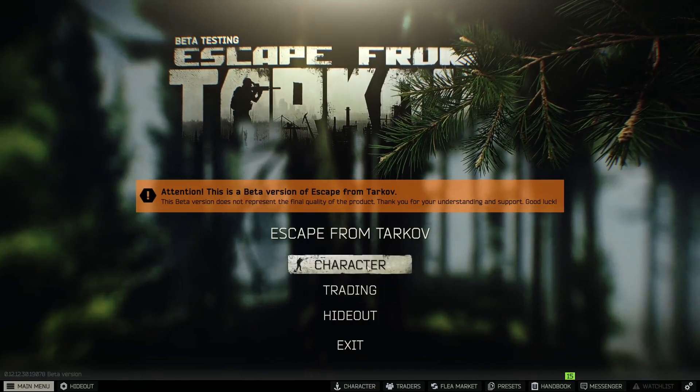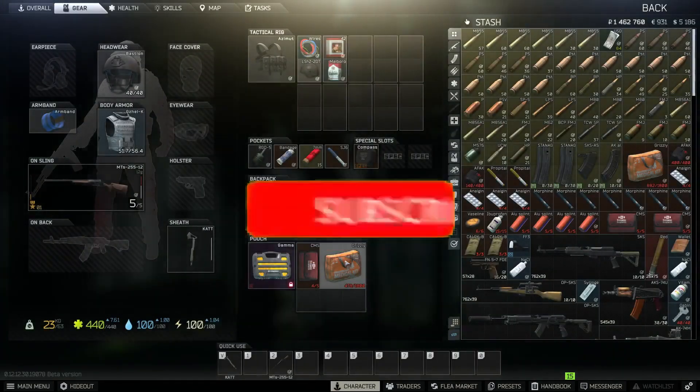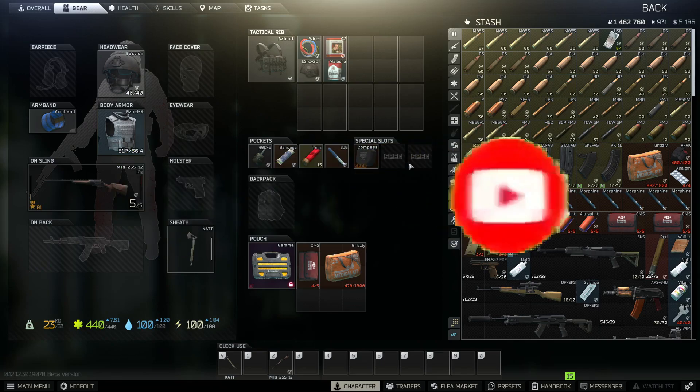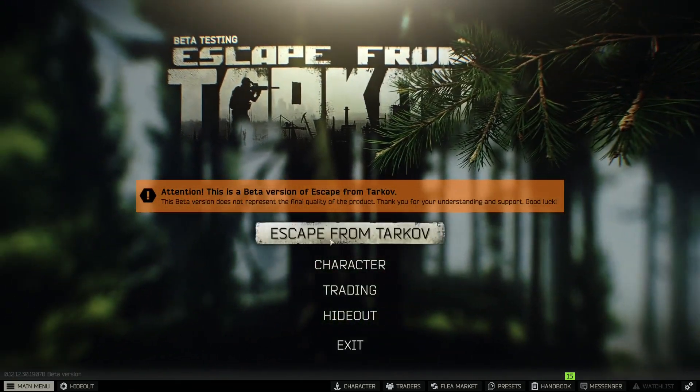Hello guys and welcome to this very short video. In this video I'm going to show you how to set up an EFT live match, offline private match, however you want to call it. First things first, you need to have Edge of Darkness edition, otherwise it won't work. Every squad member of yours also needs to have it.